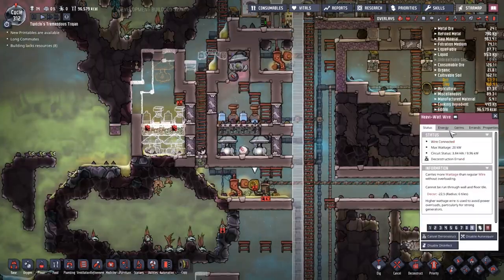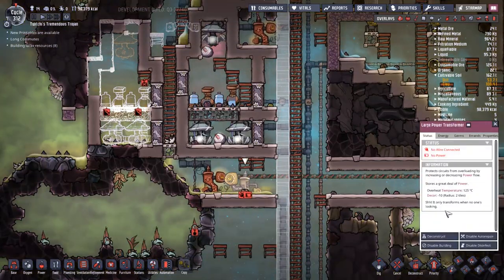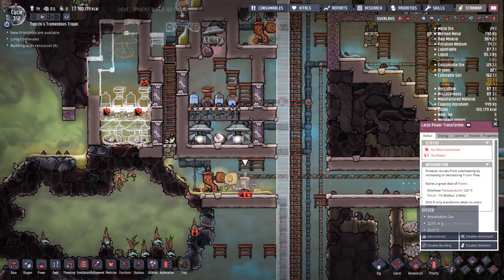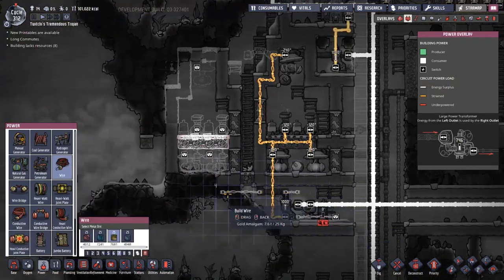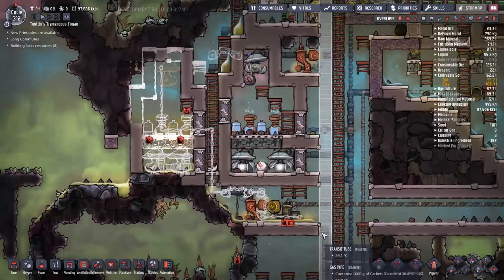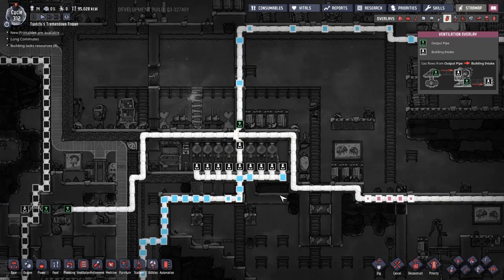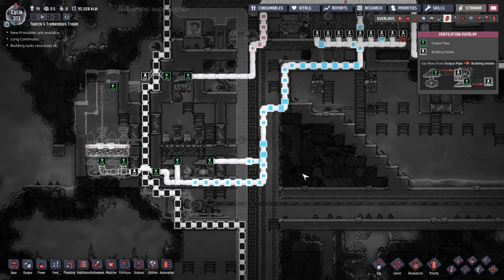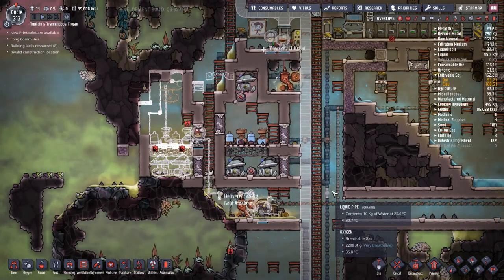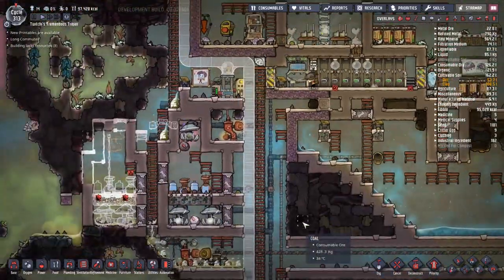I spent an embarrassing amount of time trying to figure out why this large power converter at the bottom isn't connected to the power network, but of course it is connected — I just haven't connected its output up to anything. That's what that battery symbol means, not the other way around. An embarrassing amount of time, but I did eventually figure it out, and a few wire bridges later we've got a power system in place. All the different oxygens being consumed are going all over the place and we do not have enough to top up all the atmospheric suits. This one we're building, I'm going to start off just trying to pump it into the same line.